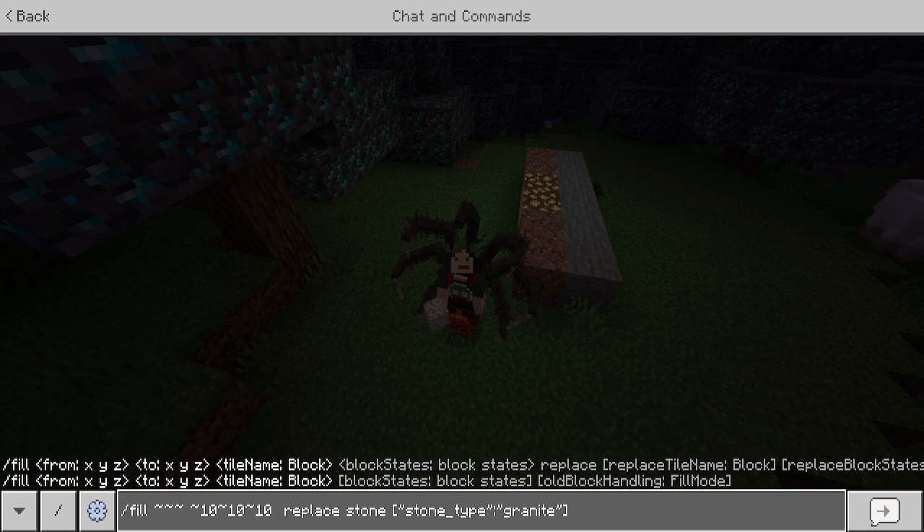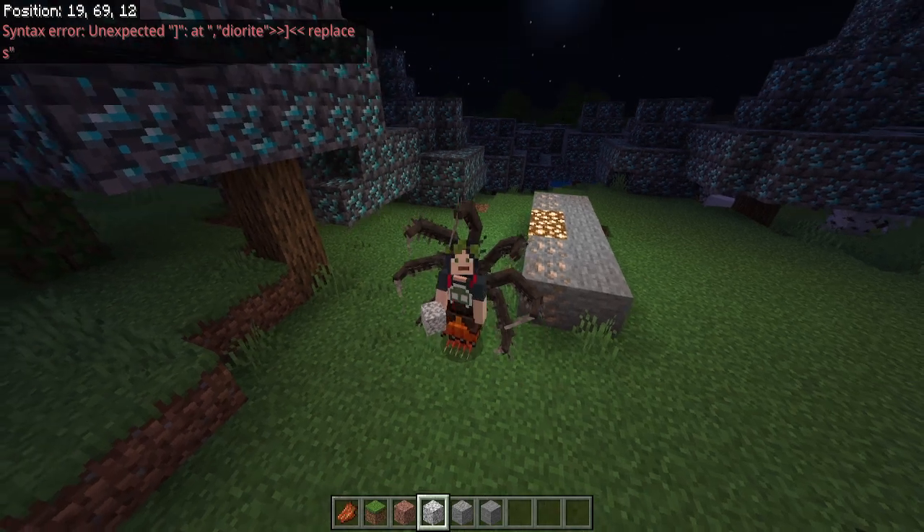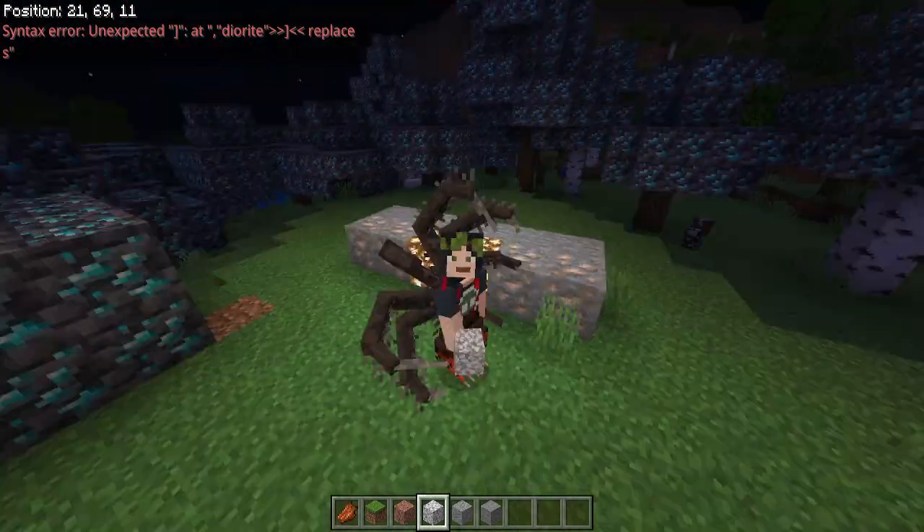We can change specific types of stone into things without messing with the other parts, and it'd be as easy as that. This is a world I just made, so let me give myself an advantage — how about we do iron ore, and don't forget the brackets.